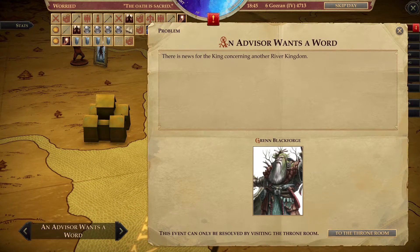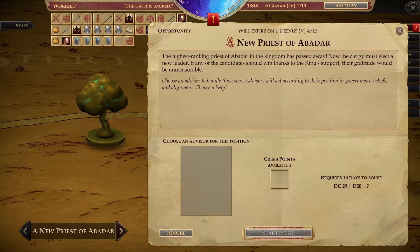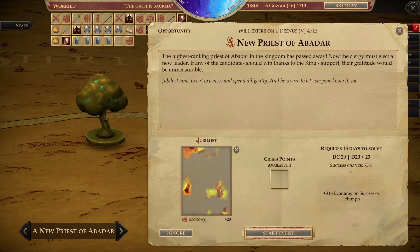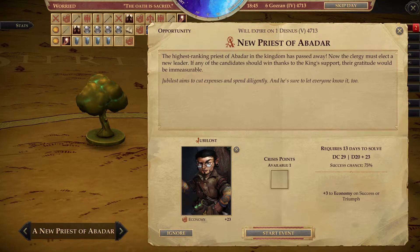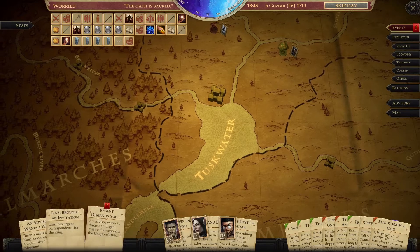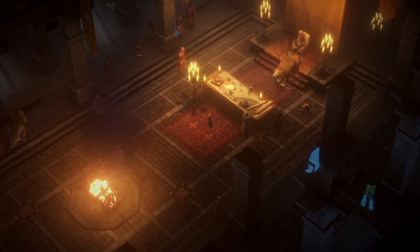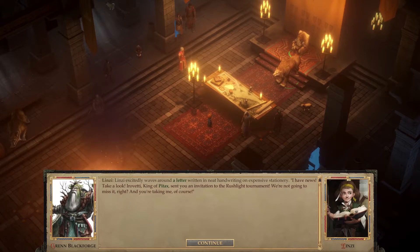There is news for the king concerning another river kingdom. Linzi has urgent correspondence — the highest ranking priest of Abadar in the kingdom has passed away. The clergy must elect a new leader; if any candidate wins thanks to the king's support, their gratitude would be immeasurable. Our treasurer is available for that, so let's have Jubilost take care of that. Then the regent wants to talk to me in the throne room.